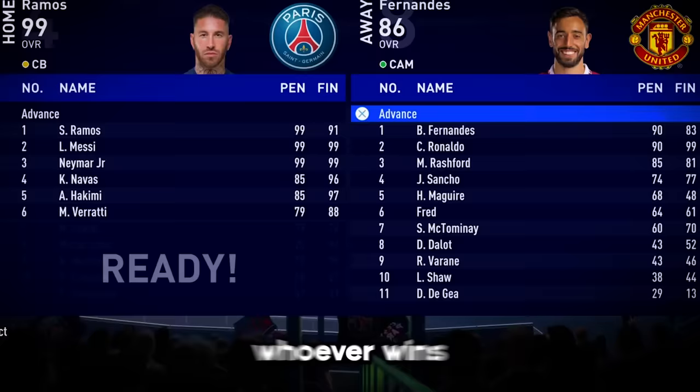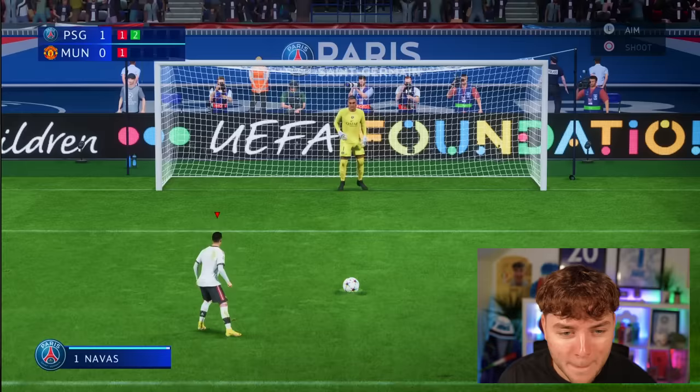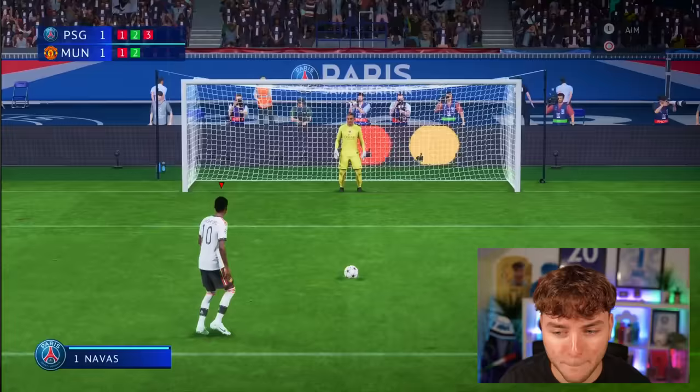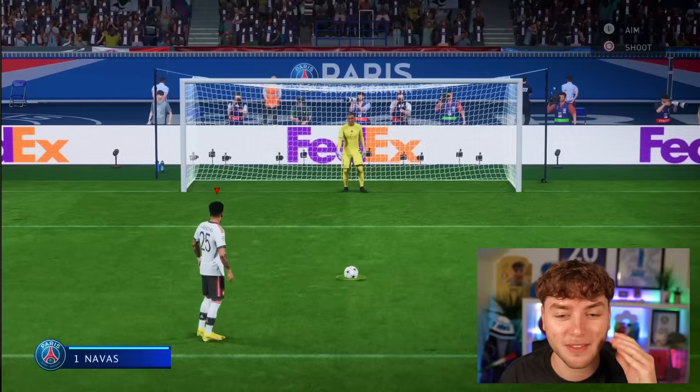We're going straight to penalties - whoever wins is through to the final. Sergio Ramos, nine foot, versus De Gea - he's missed! Bruno Fernandes tries to be cheeky - it's backfired. Messi versus De Gea - he buries it. Mini Ronaldo - boom, he buries it home, it's now level! KSI versus De Gea - he's missed! Rashford converts. Keylor Navas hits the bar. Sancho steps up to put United through to the final - does the Panenka - yes he has! Man United are through to the final.